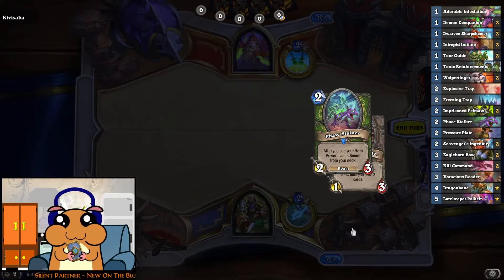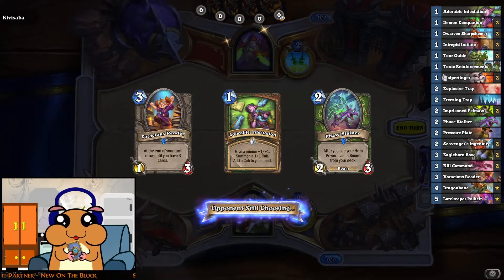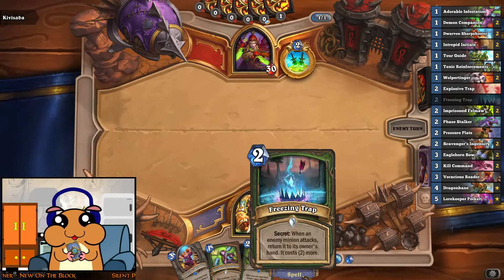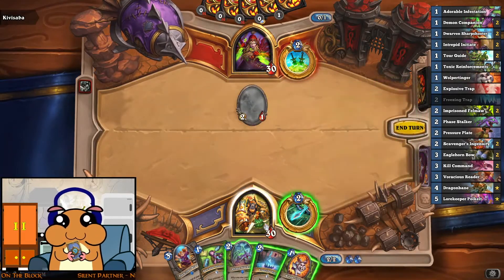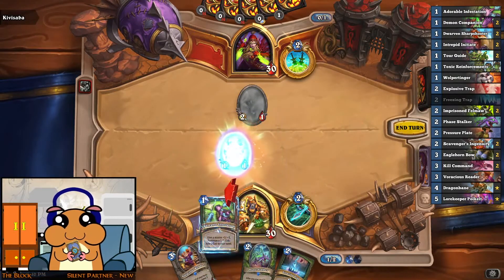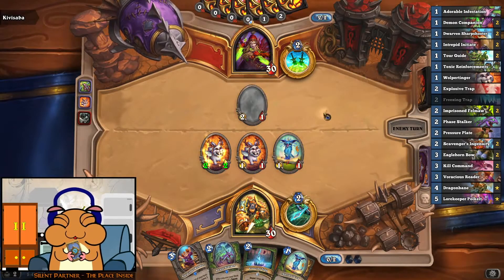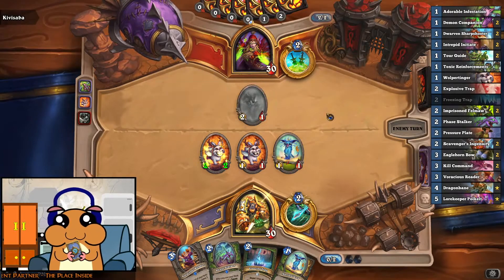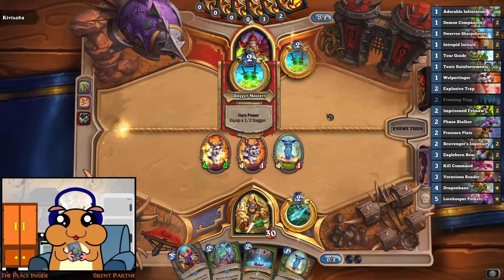Up against a Rogue. The secrets go back into the deck, obviously, since we have Face Stalker. We do need to draw something to play turn 1 or turn 2, because I don't want to play this just like this — I want to play it when I can actually tap. This is a Stealth Rogue, by the looks of it.